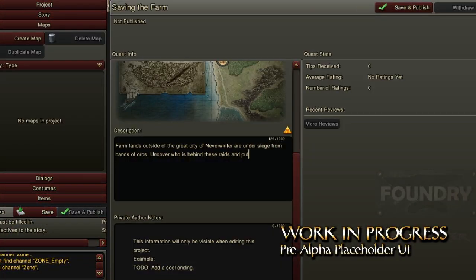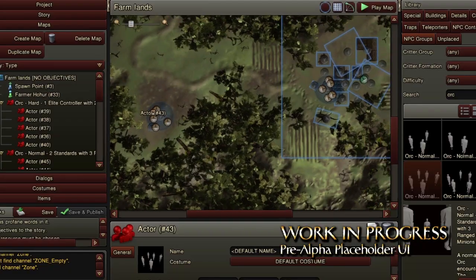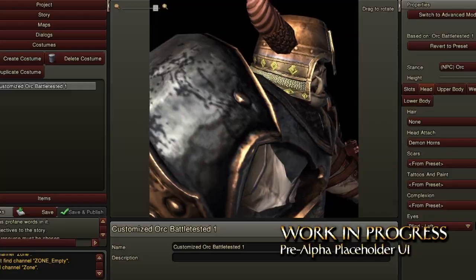Behind closed doors, we're also showing off the Foundry, which is our user-generated content tool set. This is where you as the player get to get in, create missions, and other players get to play in our persistent worlds. In the Foundry, you'll be able to construct quests, design maps, edit characters and much, much more.